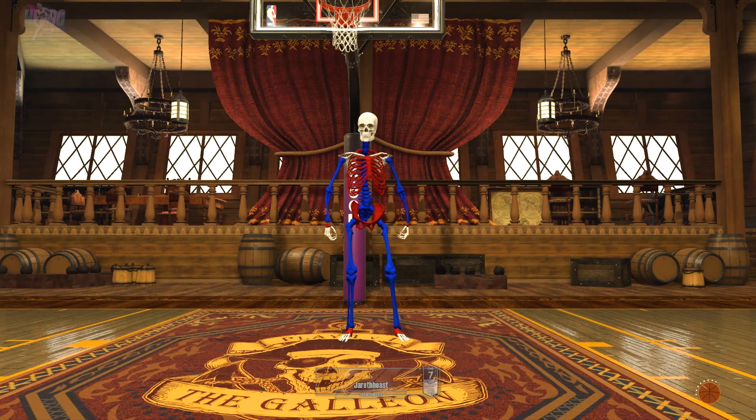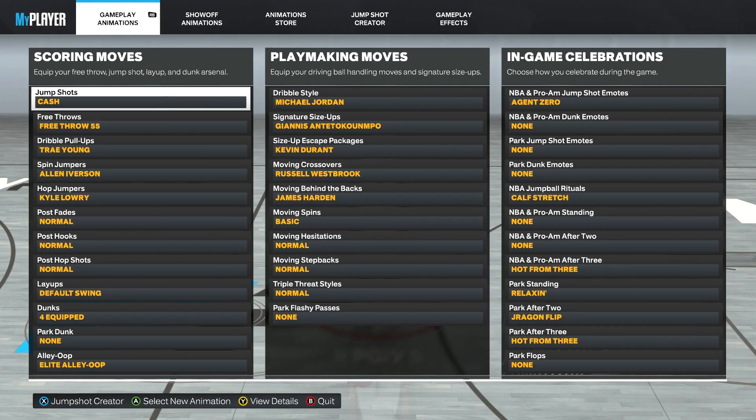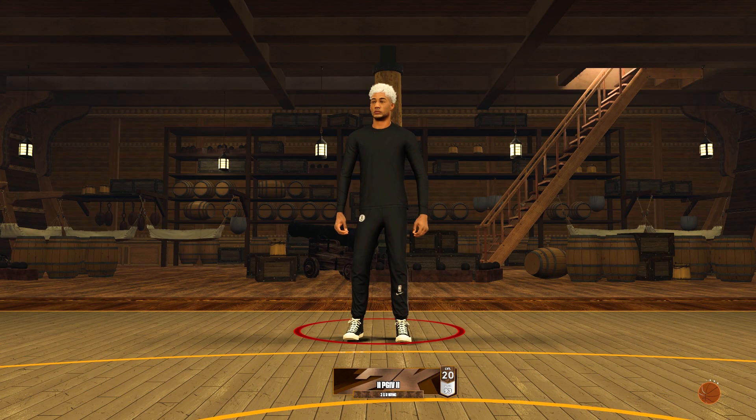What's good y'all, so today I'm about to show you how the best dribble six for 6'9" builds work in my opinion. Here goes the dribble six I was using in the video. To be honest it depends on your dribble style. These are the best dribble six if you just want your player moving fast, but if you want to combo up I suggest putting T-Max size-up and John Wall size-up escape.